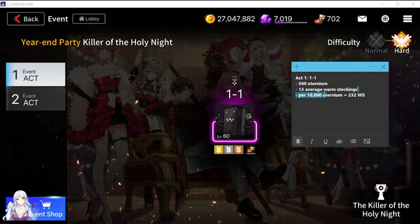For 1-1, per 10,000 Eternium you spend, you're going to get around 232 warm stockings. So if you cannot do Act 2, you might as well do Act 1 — this is actually the lowest yield you can get.